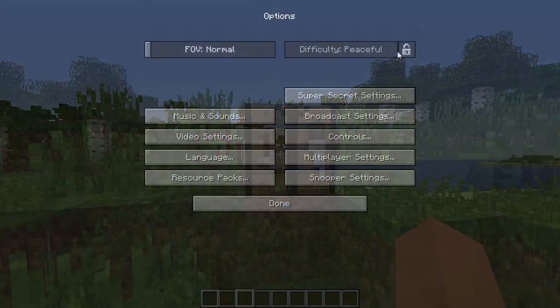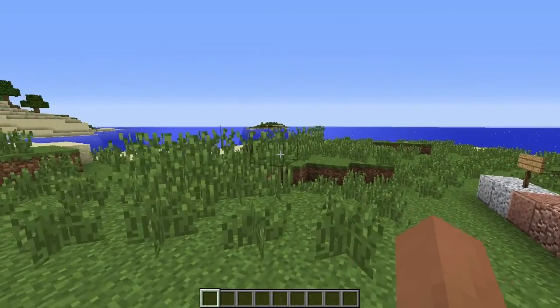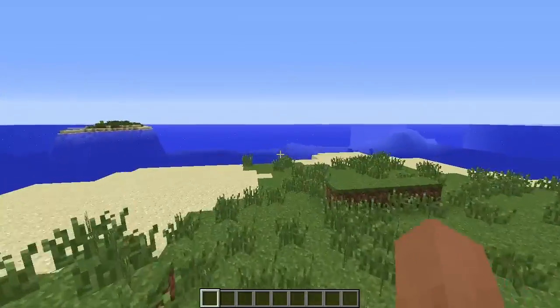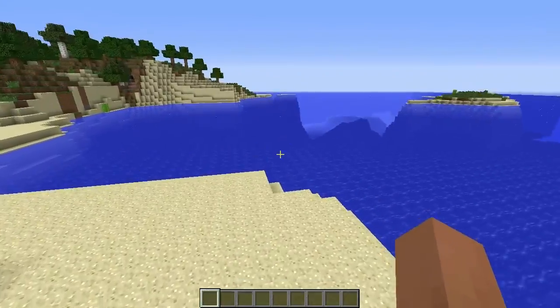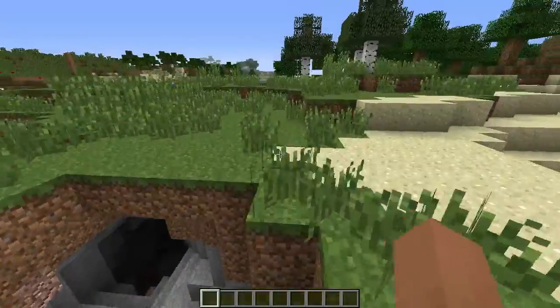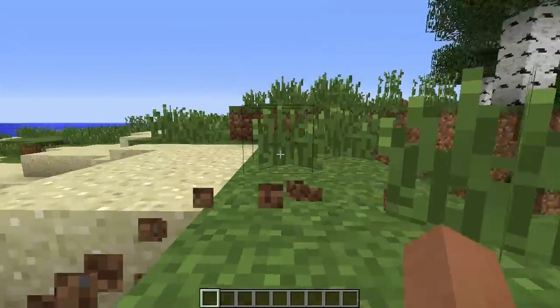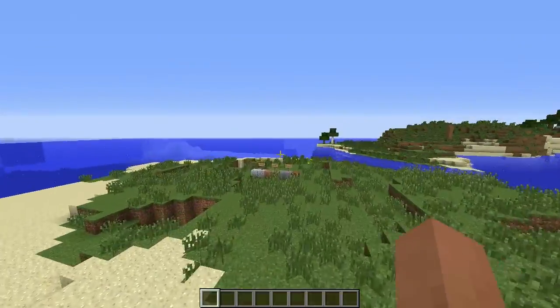The next thing you can do in this snapshot is lock the difficulty level of your world. I locked my difficulty at peaceful — once you lock it you are unable to reset it. You can set your single player worlds to hard, or keep your creative worlds on peaceful without worrying about mob spawning. If this video helped you or you enjoyed it, leave a like and hit that subscribe button. As always, I'm Mino and I'm out.